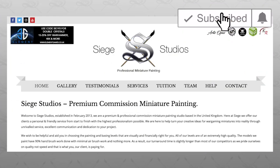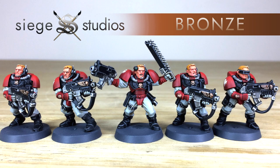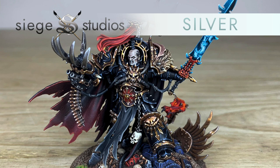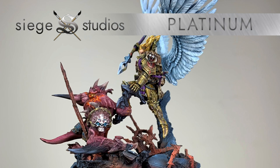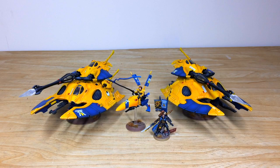Here at Siege Studios we are a UK-based premium commission miniature painting service with 28 painters who all paint from our introductory bronze above-tabletop level all the way up to our platinum competition entry quality. If you are interested in a quote, all you need to do is head to the description of this video where it says 'get a quote', click on that link, and it will take you directly to the Siege Studios website and our contact form.